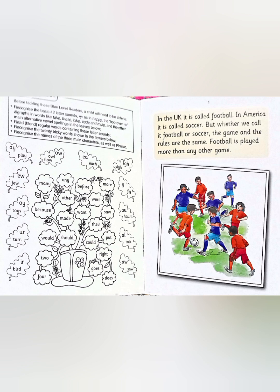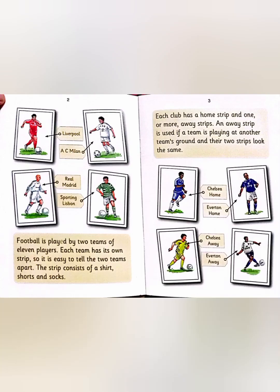Football is played more than any other game. Football is played by two teams of 11 players. Each team has its own strip so it is easy to tell the two teams apart. The strip consists of a shirt, shorts and socks.